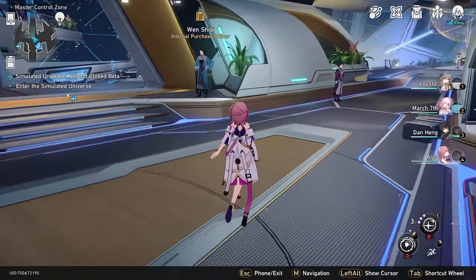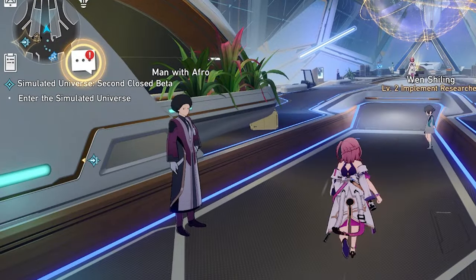For the second tier of authentication, you want to go back to the master control zone. To the right of the shopkeeper, right here as you'll see on screen, there's another guy called Man with an Afro, or Afro Man or something like that. Talk to this guy like five to six times, literally, and he will give you the second authentication card.